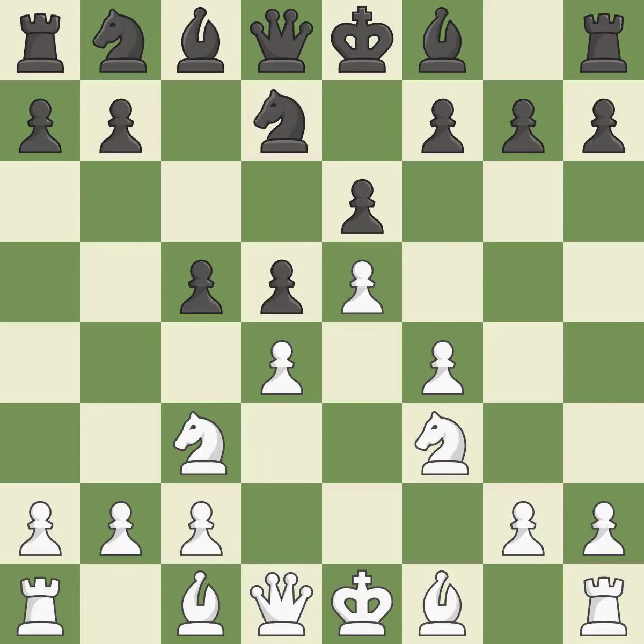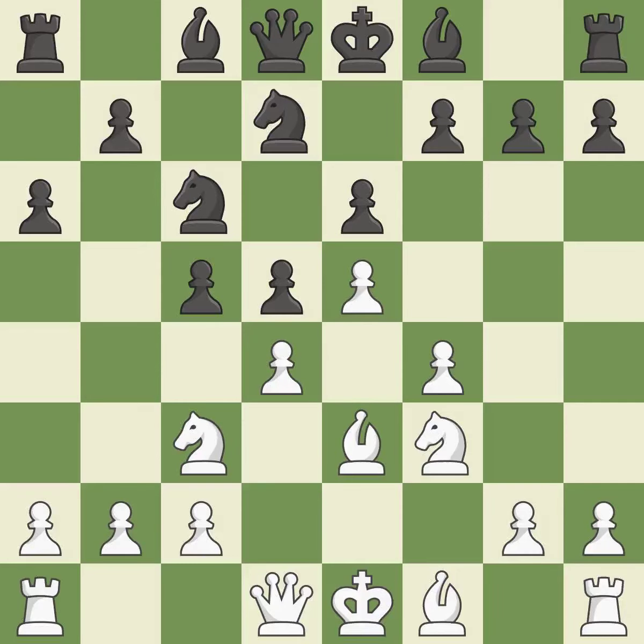Nf3 supports the D4 and E5 pawns. Nc6 develops the knight and attacks the D4 pawn. B3 develops the bishop and defends the D4 pawn. A6 takes control of the B5 square and prepares the B5 pawn push. Qd2 develops the queen, supports the bishop on E3, and prepares queenside castling. B5 takes space on the queenside, controls the C4 square, and prepares to fianchetto the light-squared bishop to B7.